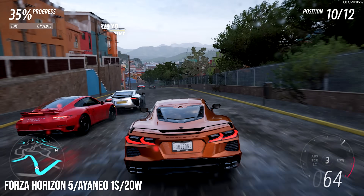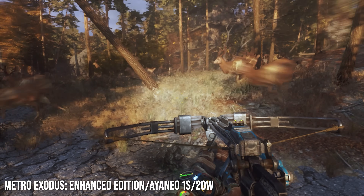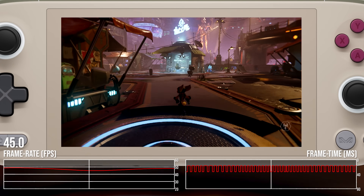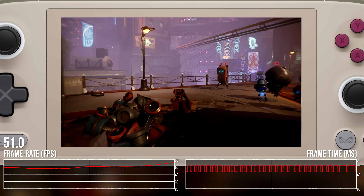We'll be looking at some games running at, or rather targeting, 60 frames per second, but I'm mostly going to be at 30 fps using frame rate limiters. Taking a look at Ratchet & Clank Rift Apart, I'm using Oliver's recommended settings from his Steam Deck video: the medium preset with high traffic density, 720p resolution, FSR 2 performance mode.